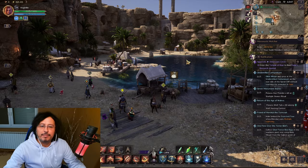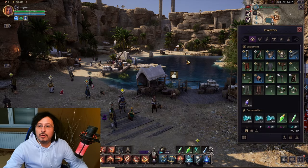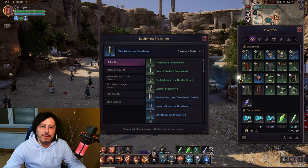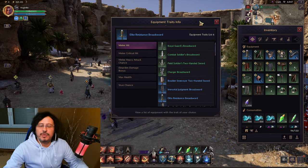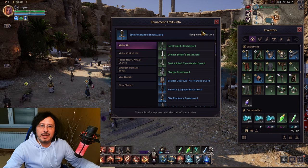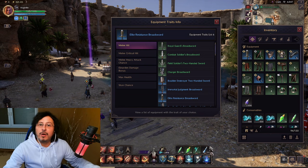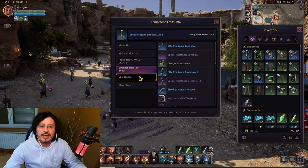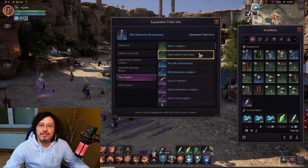First, I need to show you which traits you can have on your gear. You can go into your inventory, click on a part of the gear, and click on this icon to get the full trait list. This is a very useful tool. You can unlock different kinds of traits for any part of the gear — your weapon, armor, or accessories — and this will give your gear additional bonus stats.